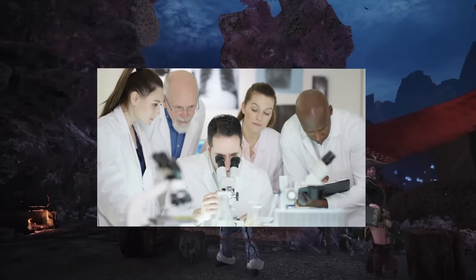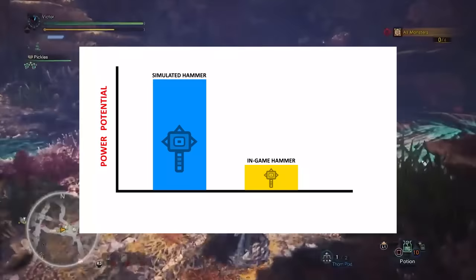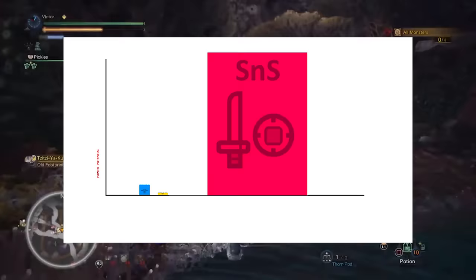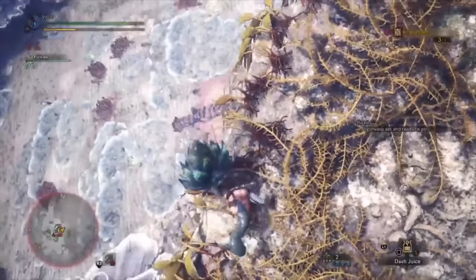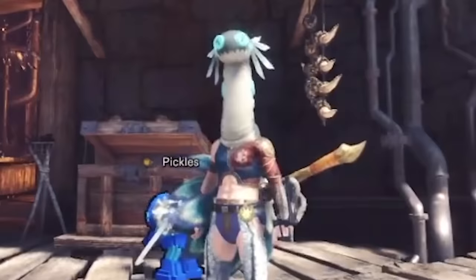Capcom was able to perfectly simulate what a weapon with this mass and swing would do to a real-life monster, and they deemed it too powerful. It's part of why you have to sharpen an otherwise blunt weapon. So they toned down the one that we got in the game down to 10% of its full potential, which is only .025 of that of the sword and shield. In fact, I was able to hack into the game and reintroduce the since-removed code, and this was the result. And there you have it — now you know how to use the hammer. You're welcome.